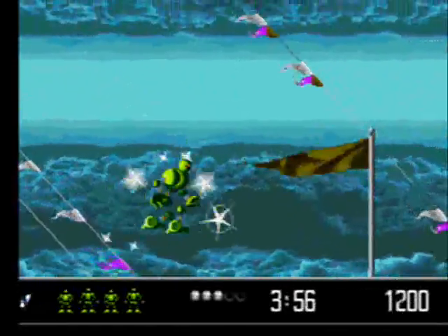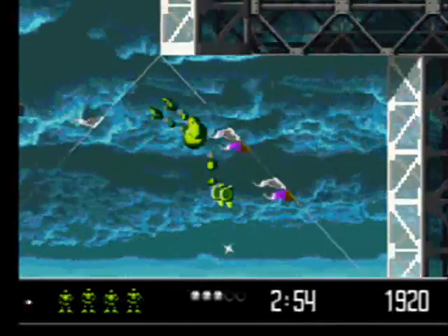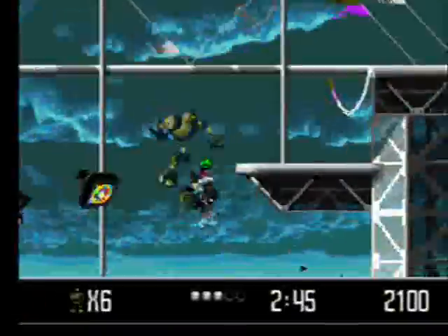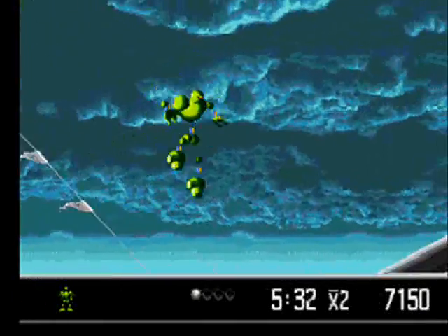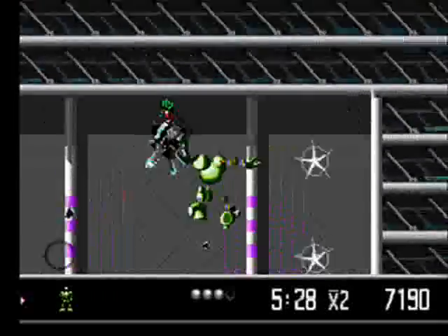There are invisible platforms here — use the floating photons as a guide and follow them. It'll lead to three monitors. Take out the ones on the sides first to get the extra lives, and then the middle one turns into the jet which you can use to bypass a lot of the level. Toward the end, there are a couple little nooks on the right side where you can get health balls before the boss battle.